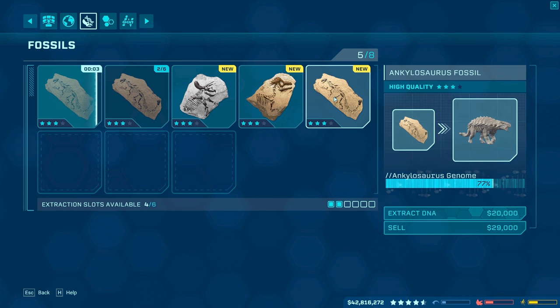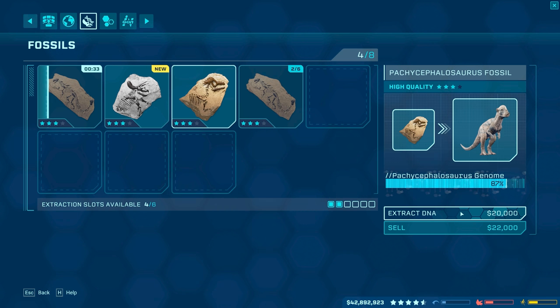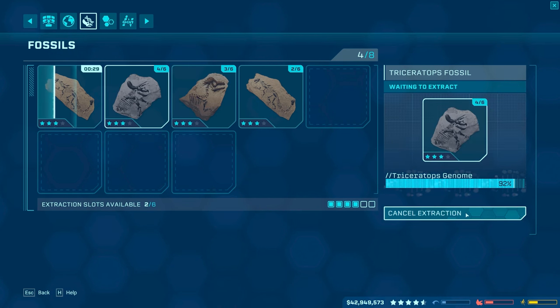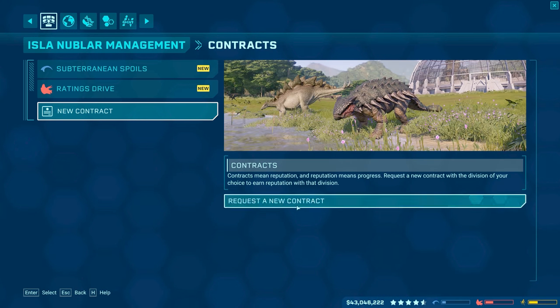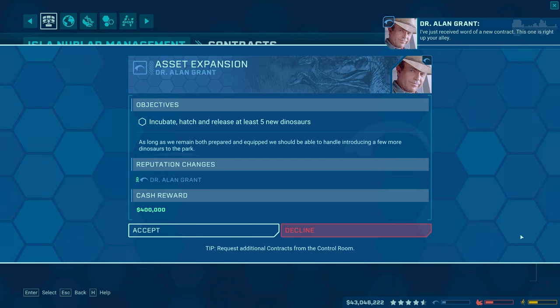Let's continue selling some random trash here. Ankylosaurus, 3 star right there. That's at 77% right there — oh, never mind, it went up to 81 after that. That's a 3 star, so that's great. Pachycephalosaurus — is that 87% right there? Sheesh. Triceratops, 92% with a 3 star? It may hit 100%. Let's see if we're actually able to get another contract from Alan Grant. Oh yeah, here we go — request another contract. Let's see. I've just received word of a new contract — this one is right up your alley.